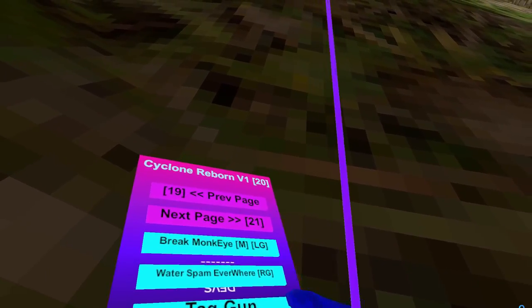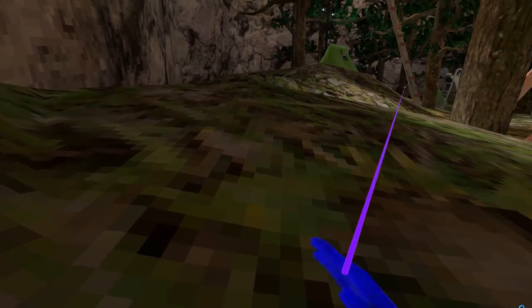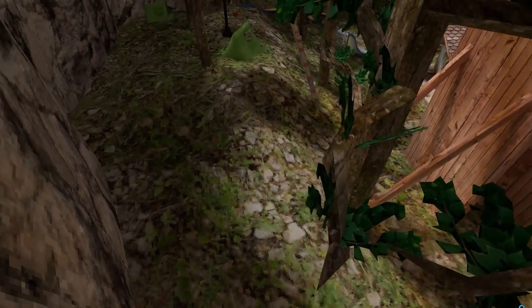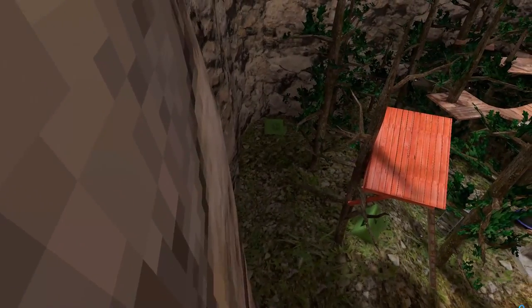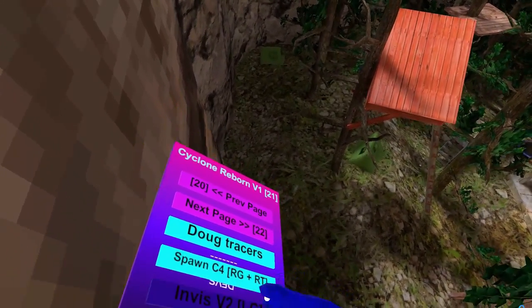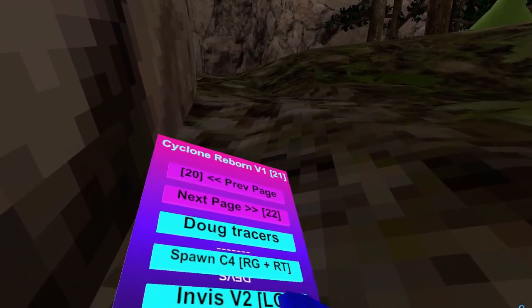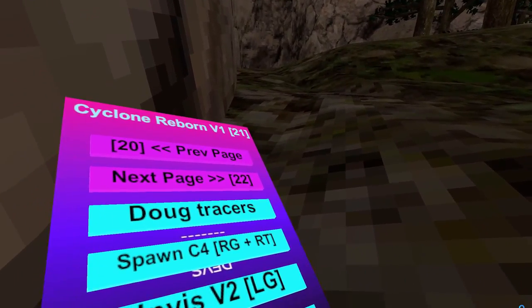Monkey Tracers — it just traces the monkeys. Doug Tracers — tracers for where Doug is. Sponsy: right trigger to place it, right trigger to explode it. Invis Monkey — left grip, it's a faster invis monkey. Spaz Hands — it just spazes your hands out. By the way, you have this little boss so you can tell where your hands are.